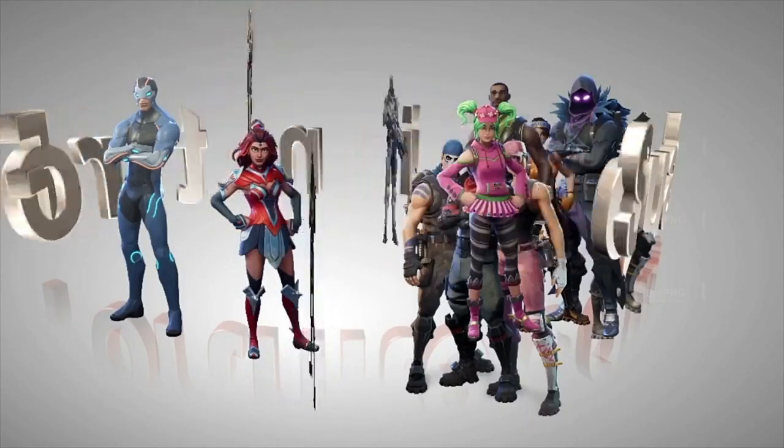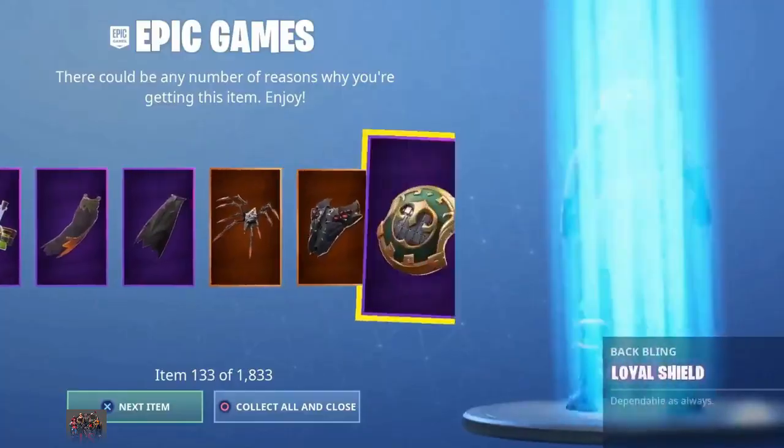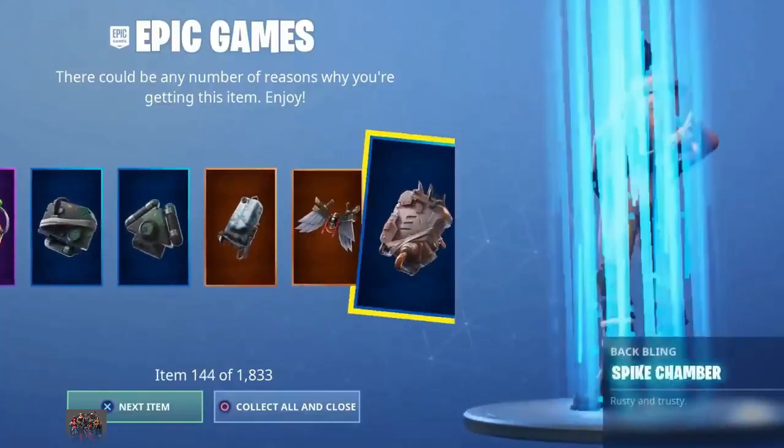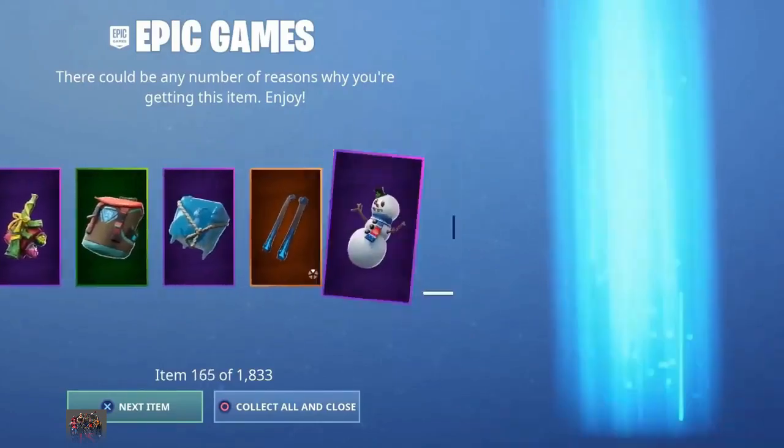Fortnite Squad. Quick, drop a like in the next 10 seconds for every skin to be in your locker when you wake up. Do it right now. Drop a like on the video.